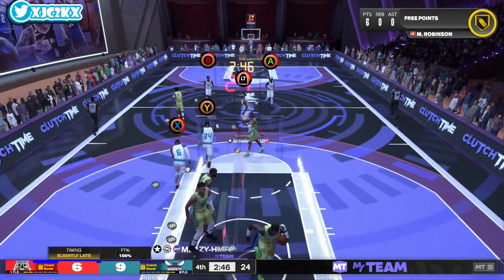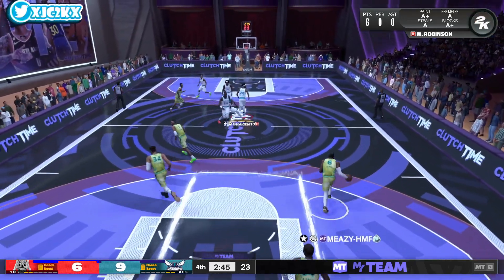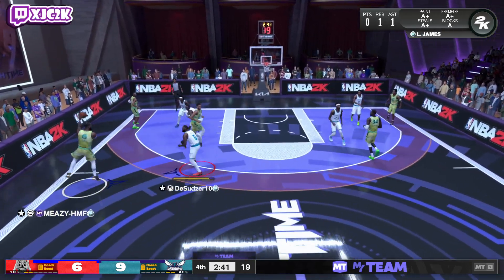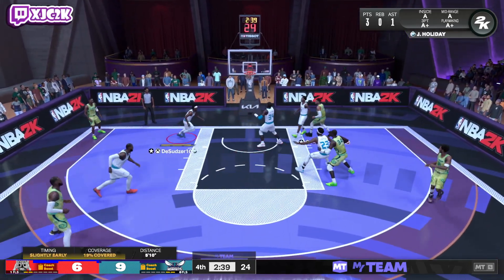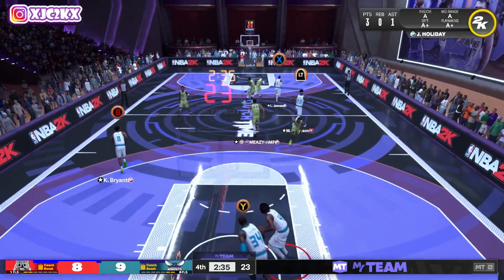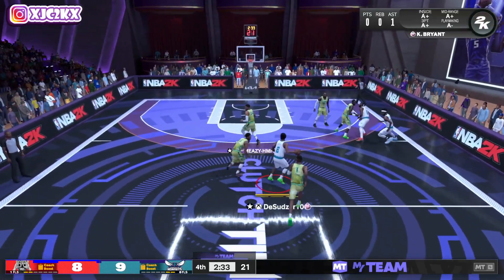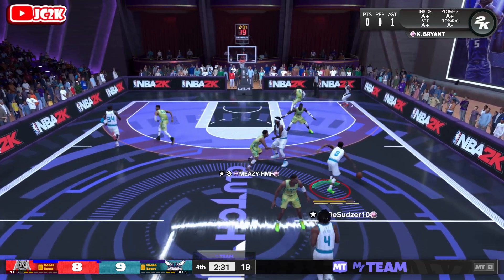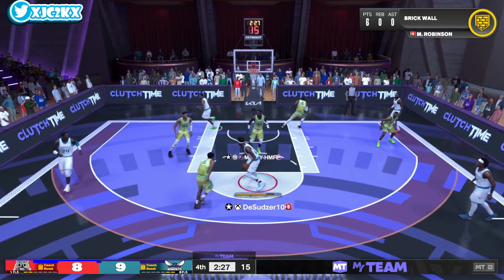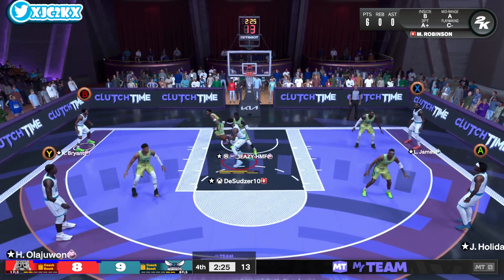Free throw release is also super smooth - gold free points. He also got a free throw boost, so you're not going to have the issue you would generally have with a Mitchell Robinson card of him not being able to shoot free throws because he got that free throw boost. There's a lot to like about that shooting upgrade - now he's a really good free throw shooter as well. You see the gold free points there flashing.